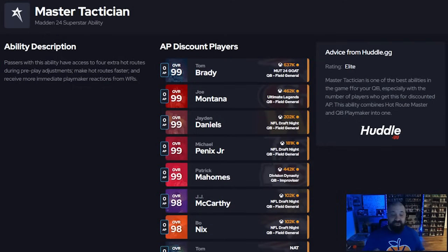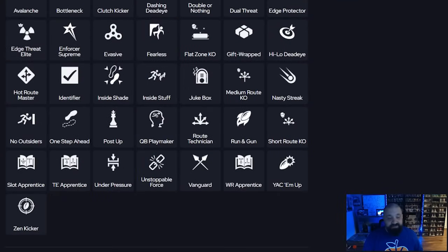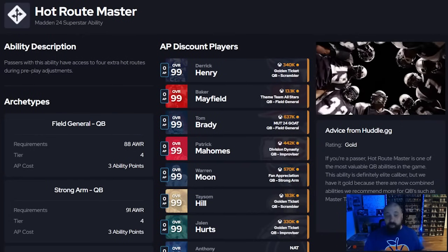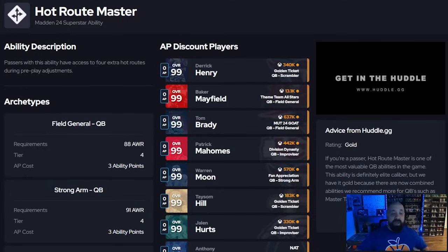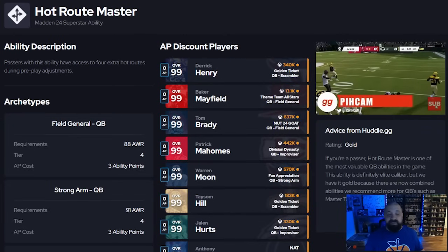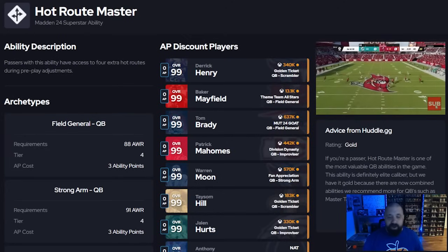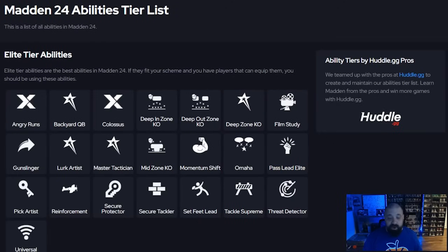The third key QB ability is master tactician. It's a combination of hot route master — giving four additional hot routes across any pass receiver including wide receivers, tight ends, running backs, and fullbacks — plus conductor, which speeds up hot routes and pre-snap adjustments, and also playmaker, where you can flick the right analog stick to redirect the nearest receiver. I'd take master tactician over hot route master every time for the added benefits. If your offense doesn't use extra hot routes, skip it — but I love it especially against heavy man coverage.